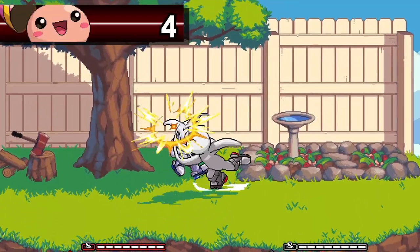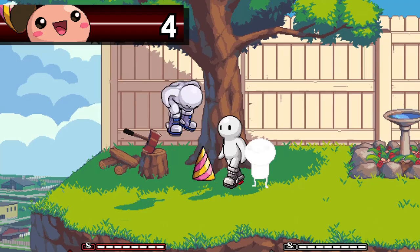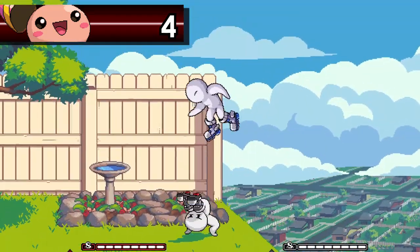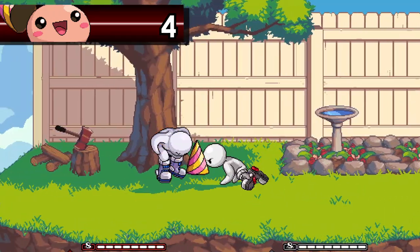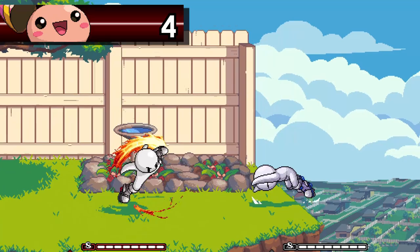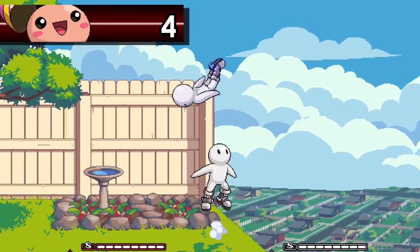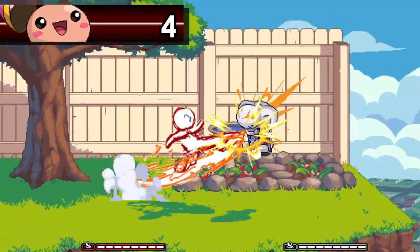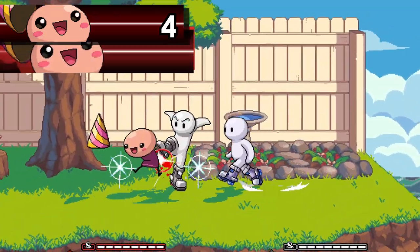Birthday is an absolute steal for only 50%. This is the cheapest projectile assist in the game, throwing a bouncing hat forward. If the hat hits the opponent, it pops them up, starting combos. Like Nicandrios, this isn't a super fancy effect, but getting access to a projectile in a game where a lot of the cast doesn't have them can be very useful. It's fast and the range is great too.